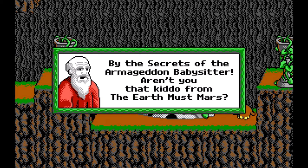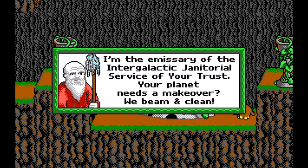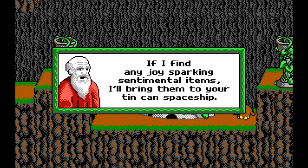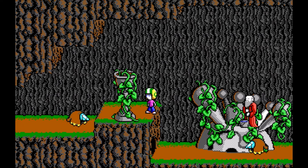What's this? By the secrets of the Armageddon Babysitter — aren't you that kiddo from Earth? Mars sure, Gramps. An alien — aliens ate my toast. Why are you scrubbing this ancient statue? I'm the emissary of the Intergalactic Janitorial Service. Your planet needs a makeover — we beam and clean. Interesting. You haven't seen my friends by any chance? Some nasty sneaky villain kidnapped them. If I find any joy-sparking sentimental items, I'll bring them to your tin-can spaceship. All right then, good to know.